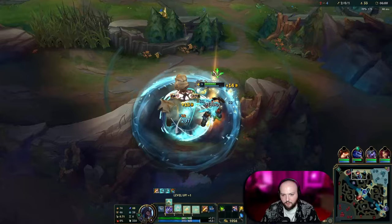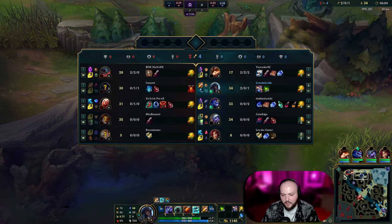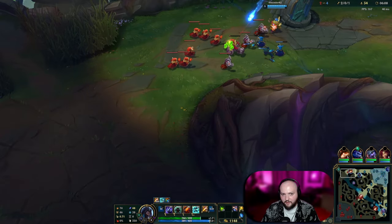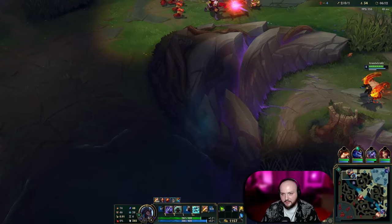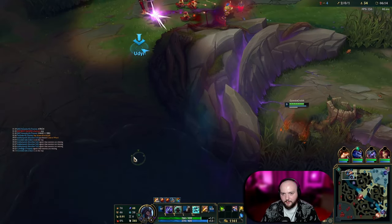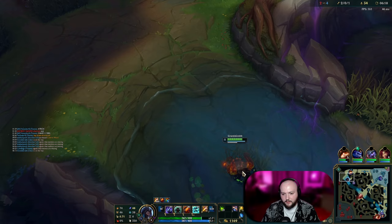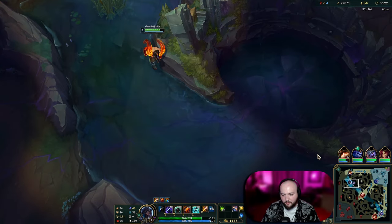Your W also gives you health as well as a shield. We are going to max our R first. It looks like I may want to walk back top — he does have a level disadvantage, but I think we can win this because he is just so far forward. So I'm going to walk up and attempt to fight him. He might have a ward here, so I'll just start walking towards my Raptors instead.